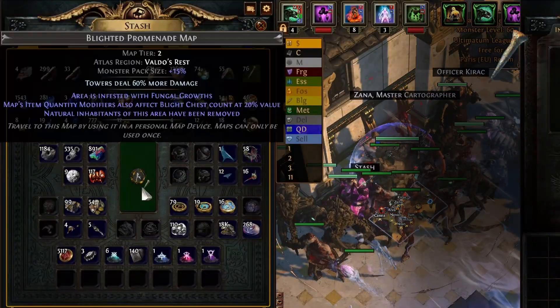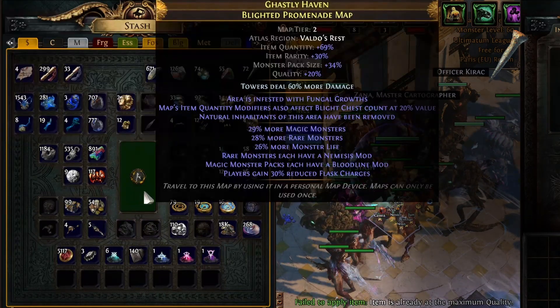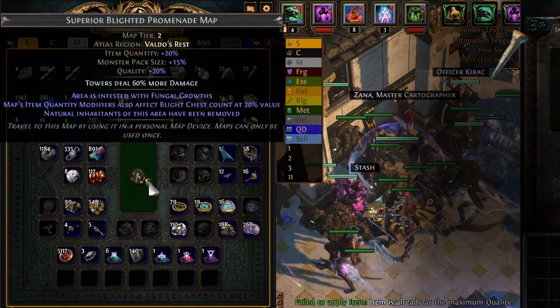Après cela, j'utilisais des Chisels sur ces maps en faisant attention de les appliquer sur des maps blanches, car la qualité augmente de 5% par Chisel sur des maps blanches au lieu de 2% sur les maps magiques et 1% sur les maps rares.